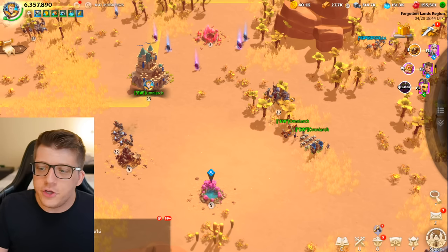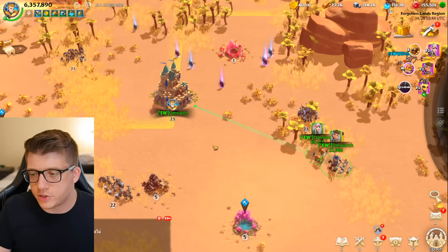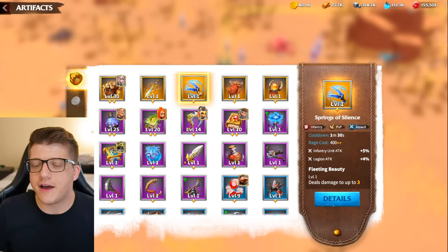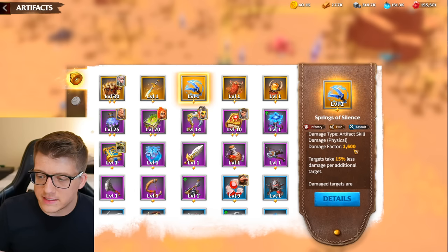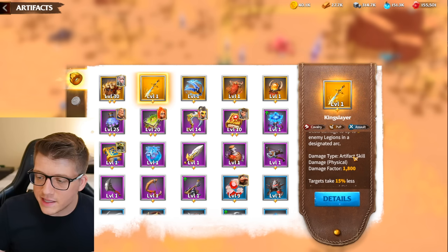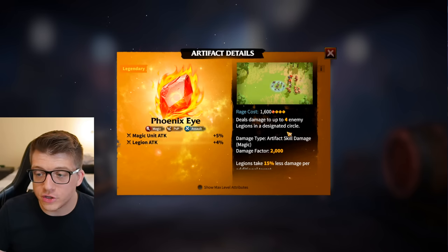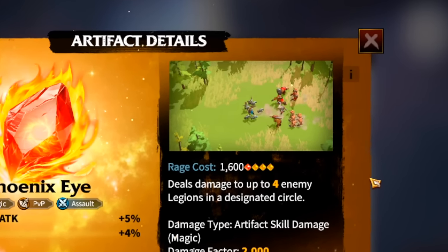The final tip is how you can defeat some darklings for free. This is more of an advanced tip and a little difficult to pull off — you need to get lucky with spawn locations and have an artifact with AOE (area of effect). The Springs of Silence deals 1,600 damage in a designated arc; the King Slayer does 1,800 in a designated arc. The best artifact for this is typically the Phoenix Eye, which has a circular designated damage area — it shoots down as you run away and can hit both targets simultaneously.